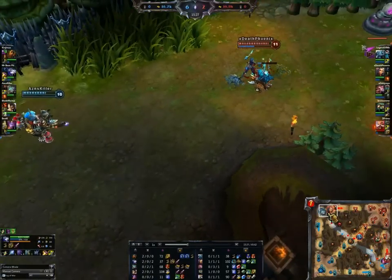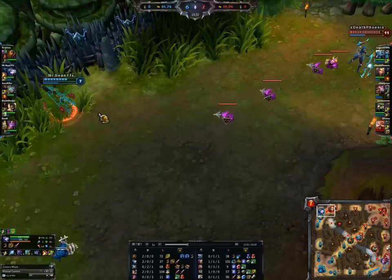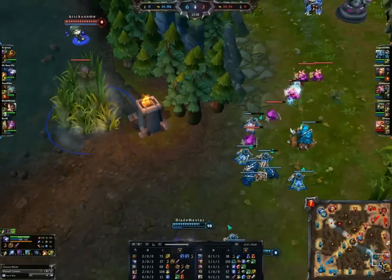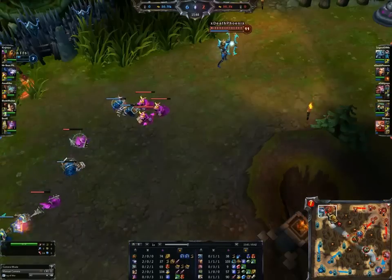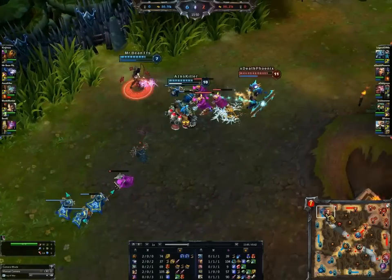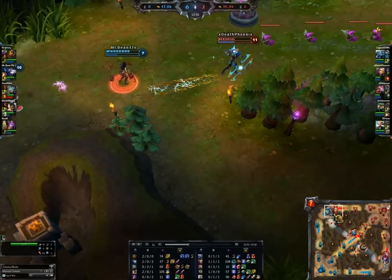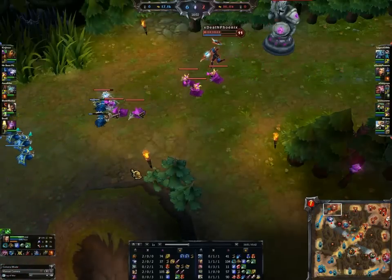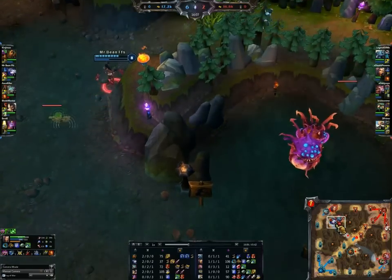Ashe could have jumped to the next bush. Another pink ward. With the crystal arrow gone, the ganking potential of Ashe is a lot lower, but she can still get the slow off. Rumble can get a slow off as well, and together they should be able to grab this kill. But Irelia is just too strong — too tanky. She has 75 armor and 99 magic resist, so you can see how that is a problem for them.